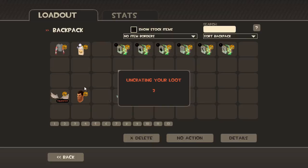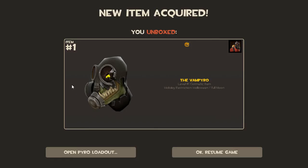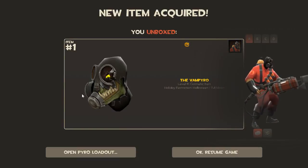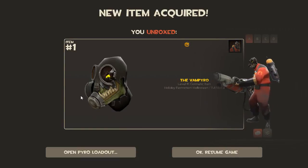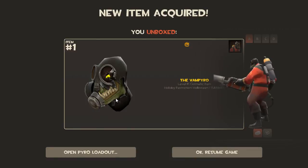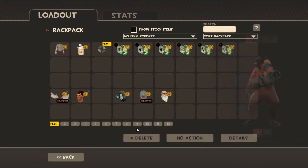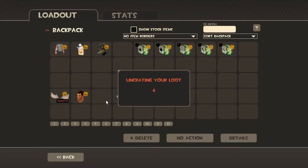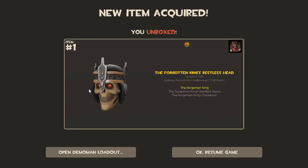Pyro — what are we gonna get for our pyromaniac? Holy crap, that is a pretty terrifying hat — the Vampyro. I'll probably throw that on and look absolutely terrifying on Halloween servers.